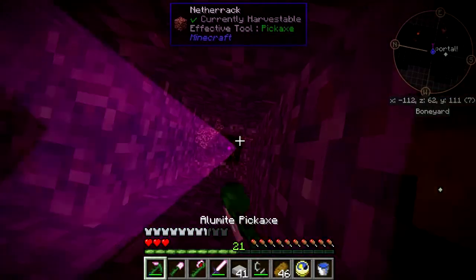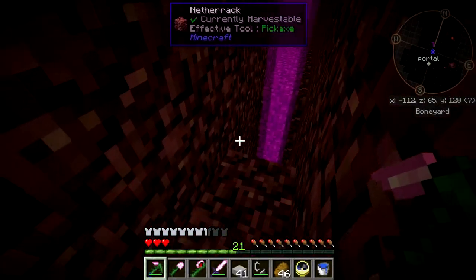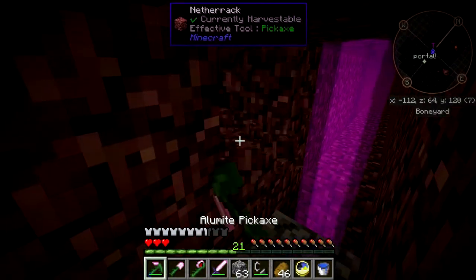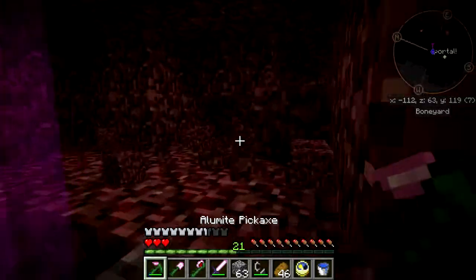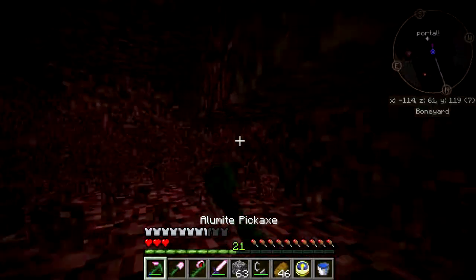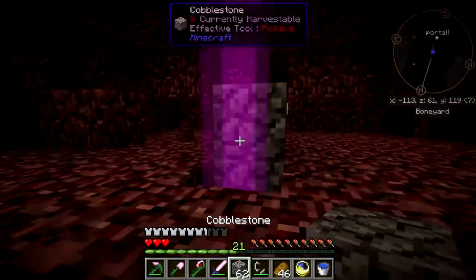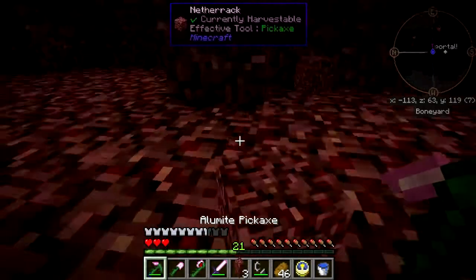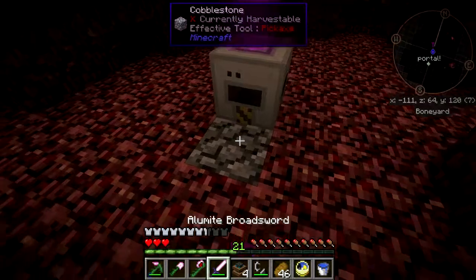I'll just drill this all the way down — that's good. I'll put down some cobble here. Right here we're gonna drop a BuildCraft pump, and then around it — you guessed it — redstone engines.